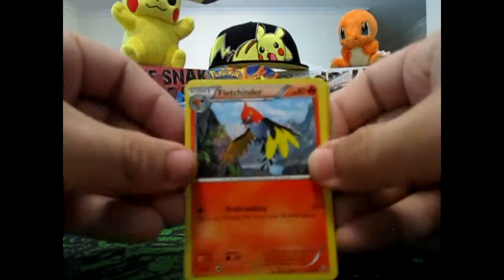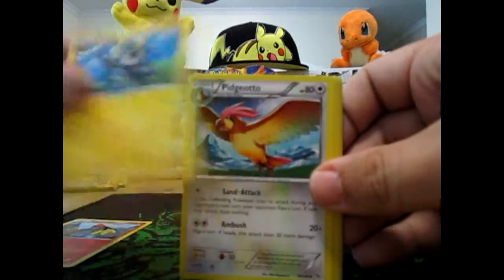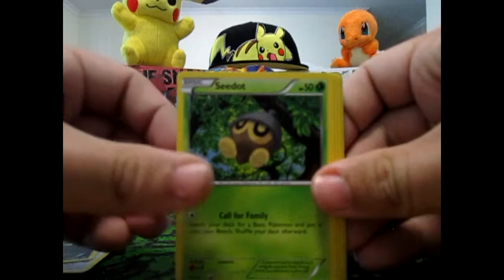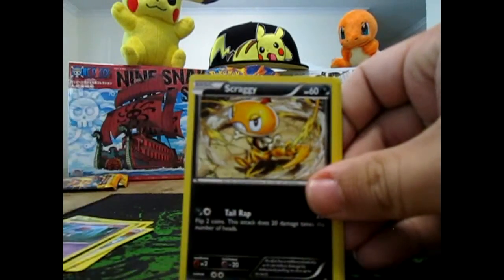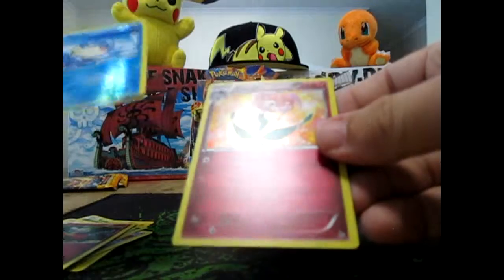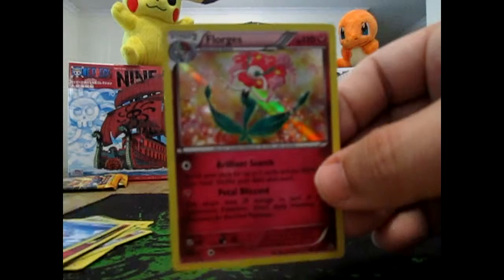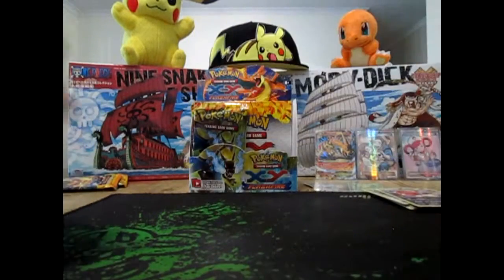Alright, so Fletchling, Luxio, Pidgeotto, Sneasel, Seedot, Scraggy — for the baby — Reverse Spheal, and oh, there we go: the Hollow Flareon. Cool, cool, we needed that one. We got the Reverse in Part 1, so put that away.